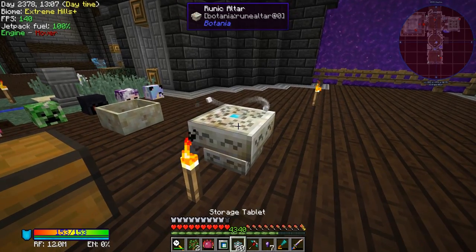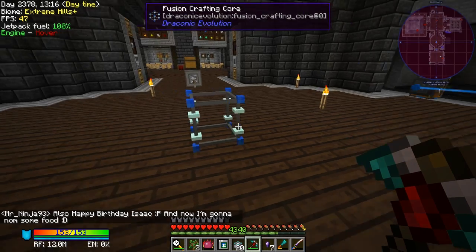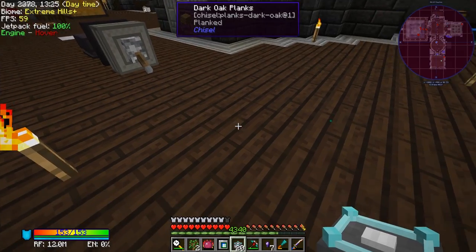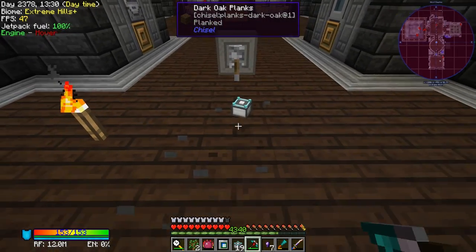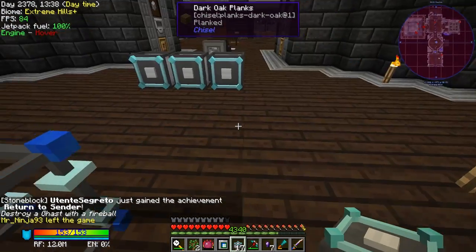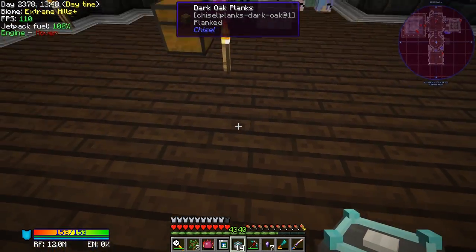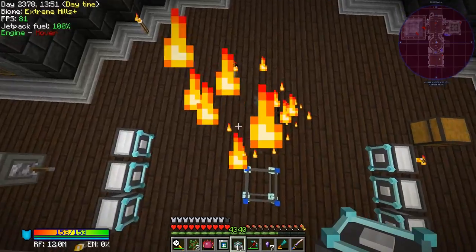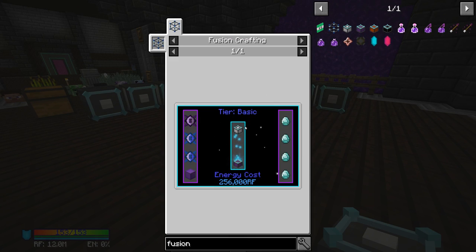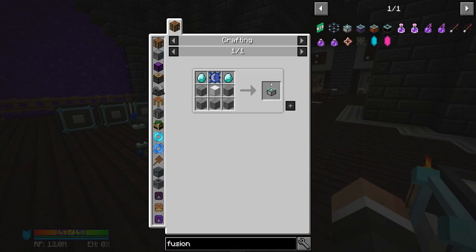I'm going to move the runic altar for now — we don't need it. The fusion crafting core goes in the middle and then you place fusion crafting injectors around it within a certain distance. They don't need to be super close but not too far away either. I'll make sure they point inwards. There we go — one two three on each side. Then we put the item we want to upgrade in the middle, and the other items for the recipe go in the injectors around the outside.